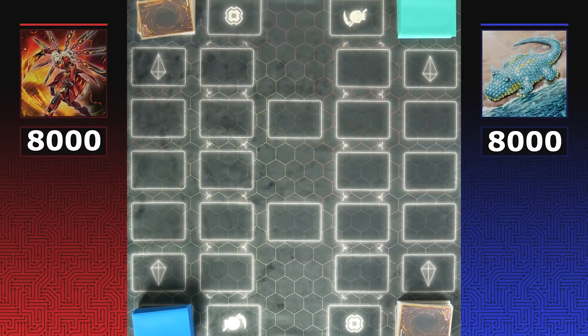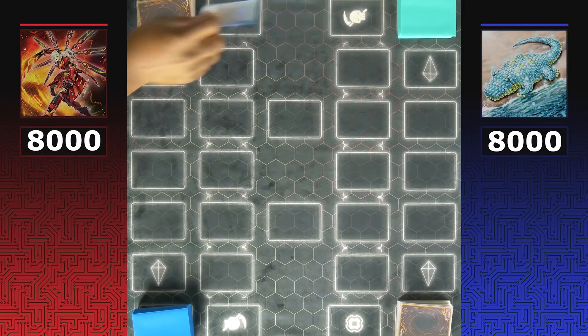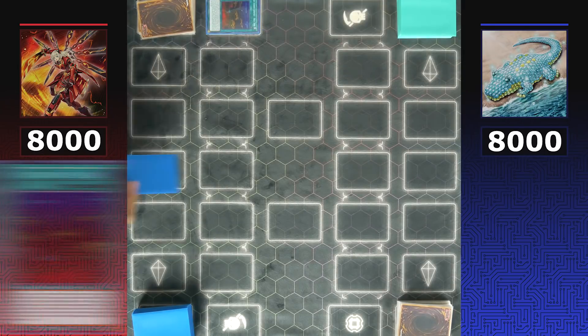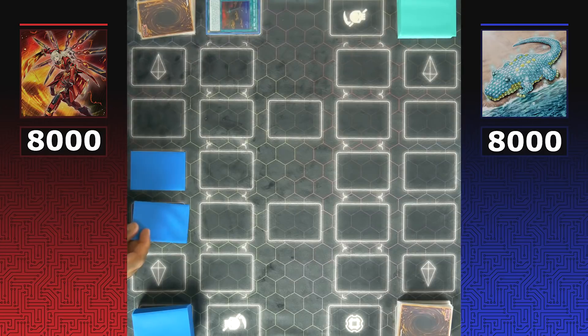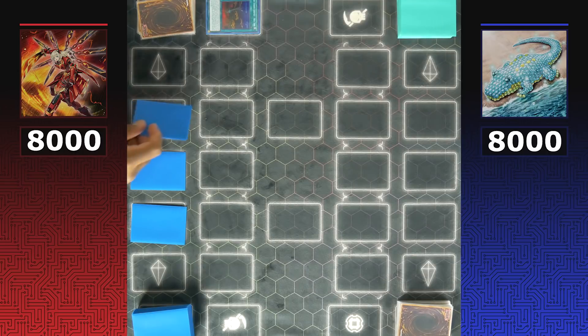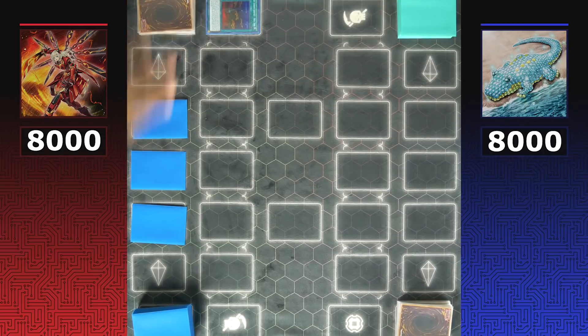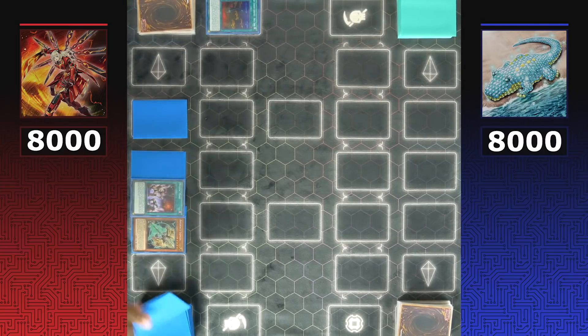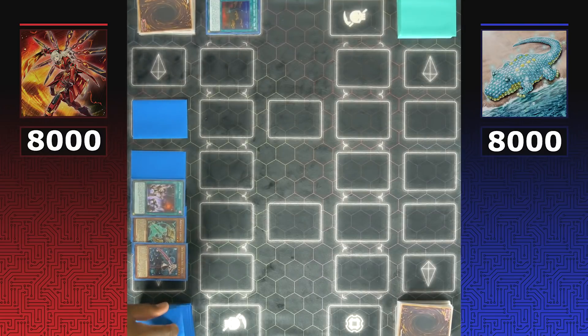For game two, Sky Striker goes first — activating Airspace Area Zero and setting two cards face down. Area Zero targets the middle card, revealing Mystic Mine, Artifact Alantis, and Sky Striker Ace Raye.